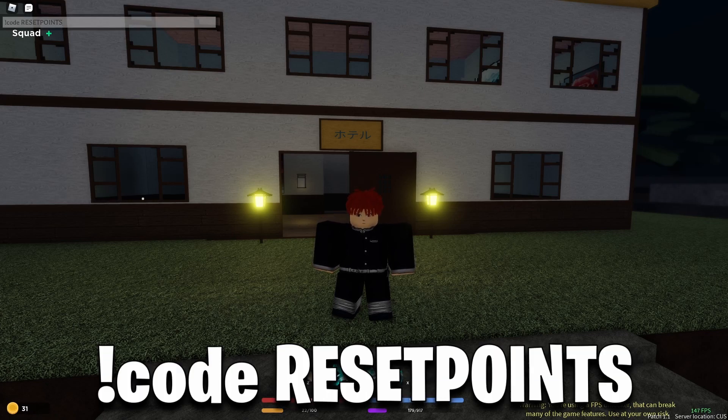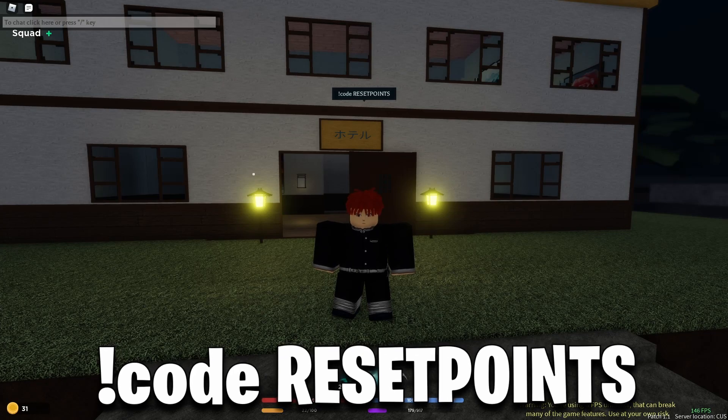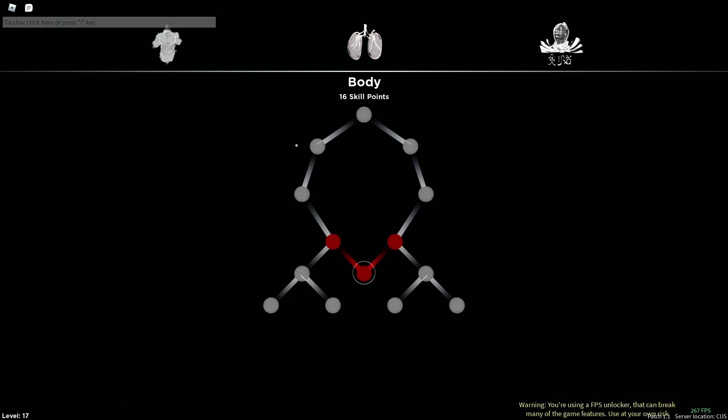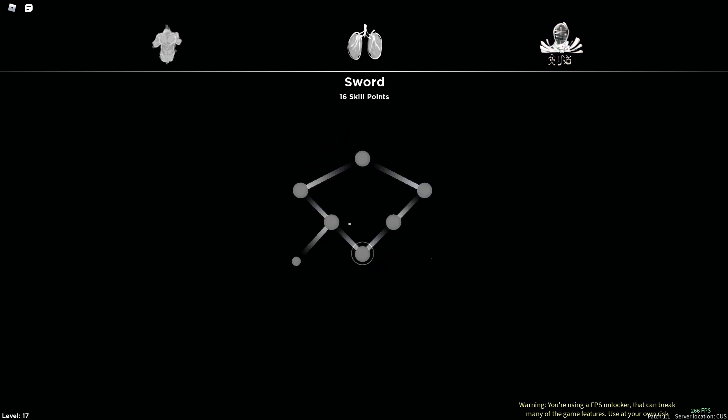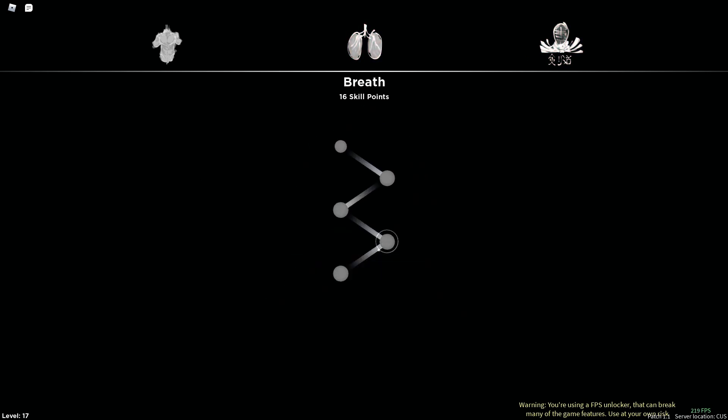Type exclamation mark code reset points — this will reset your skill points. You will be back at level one with pretty much everything you have. I'm gonna use this to my advantage and get my breathing maxed out. This one is actually free so I'm gonna go ahead and get that one.